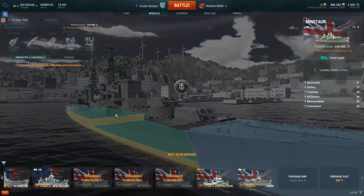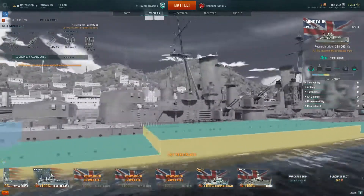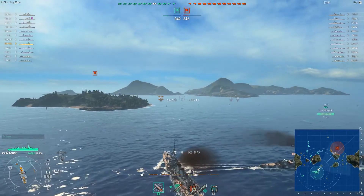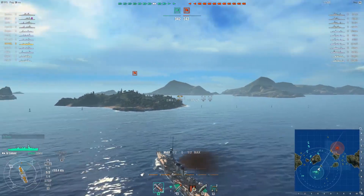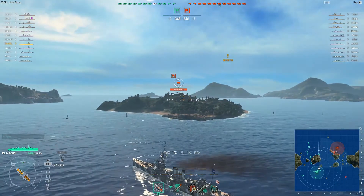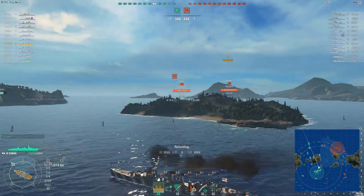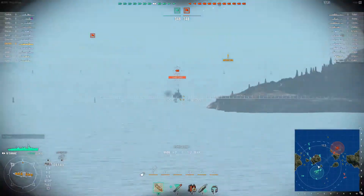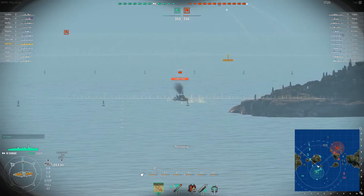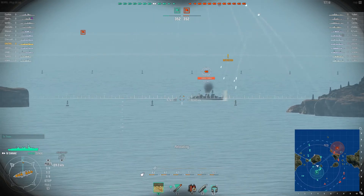Tier 9 and 10, Neptune and Minotaur, are more or less the same thing: huge citadel and really bad armor that just can't withstand battleships in any scenario. To summarize, Her Majesty's ships are extremely fragile and prone to damage. Islands are going to become your best friends, and be prepared for a lot of frustration. But when you realize they are different and adapt, playing differently than other cruiser lines, you're going to start enjoying them.